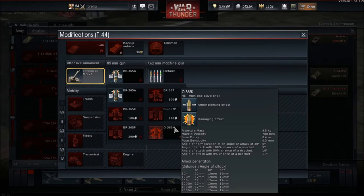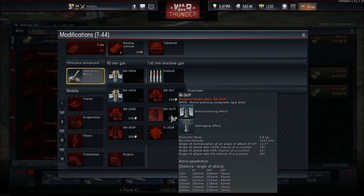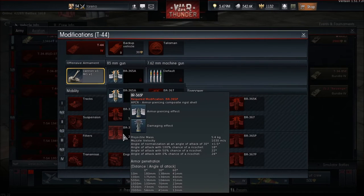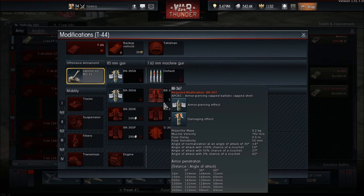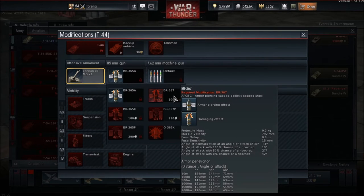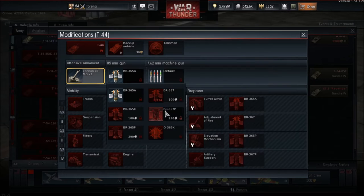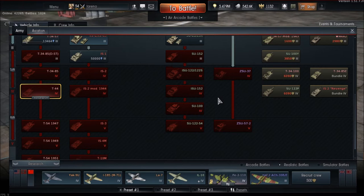Back in game — the BR-367P APCR shell has been added. It can do 211mm penetration at 500 metres at zero degrees, which is quite a bit better than the next best shell at 143mm — a boost of about 70mm. It's available for the T-44 at battle rating 6.3. That's going to make the T-44 quite a bit more powerful than it already is.